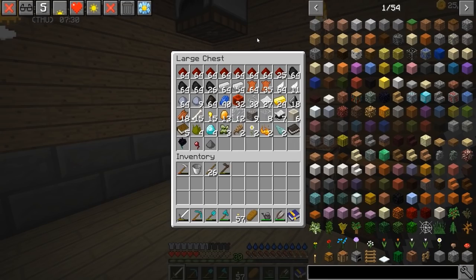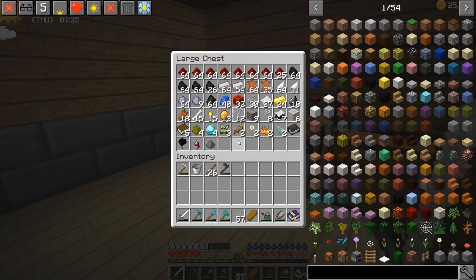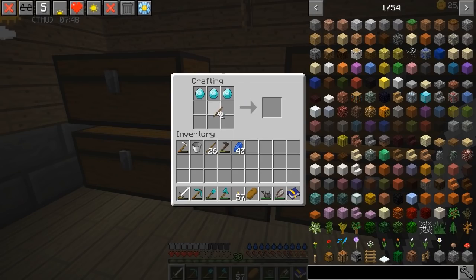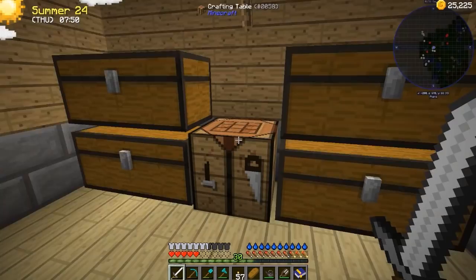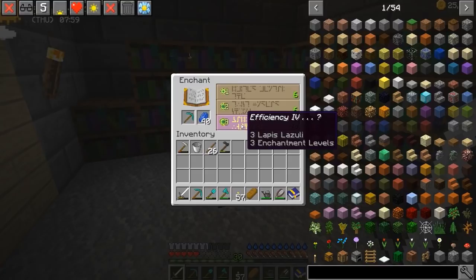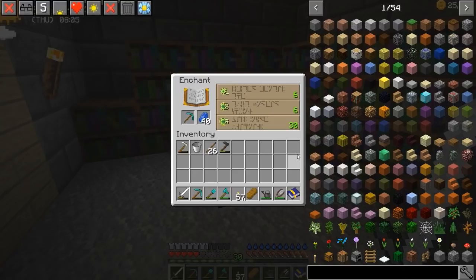We're going to try a nice level 30 enchant on a brand new diamond pickaxe — our very first. Alright guys, I'm going to need some of your luck. Let's see what we can do. What will you give me? Efficiency 4 is really not that bad. I'm actually okay with this. Normally this is not by itself when you enchant. We could get enchanting plus up and running, but the problem is we need to get that table from the cafe. So let's just go ahead and do this and hope for the best.